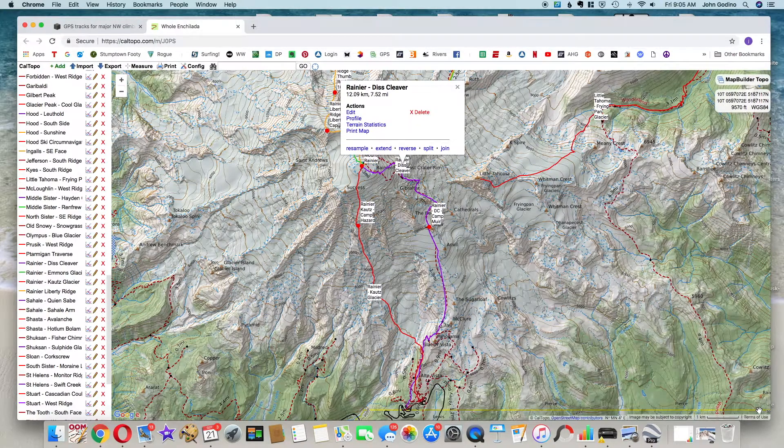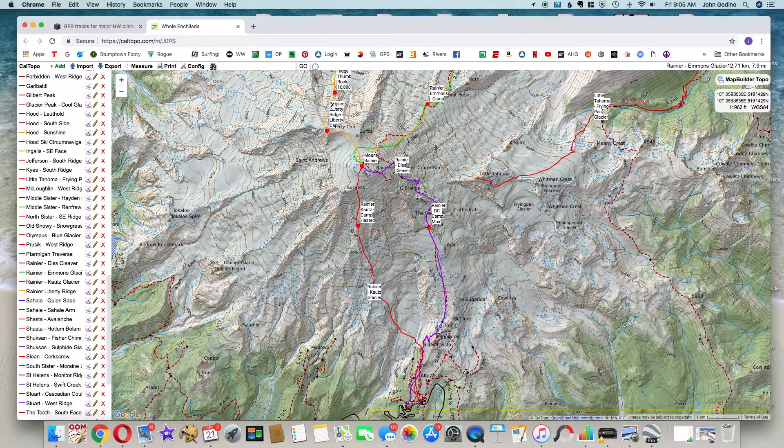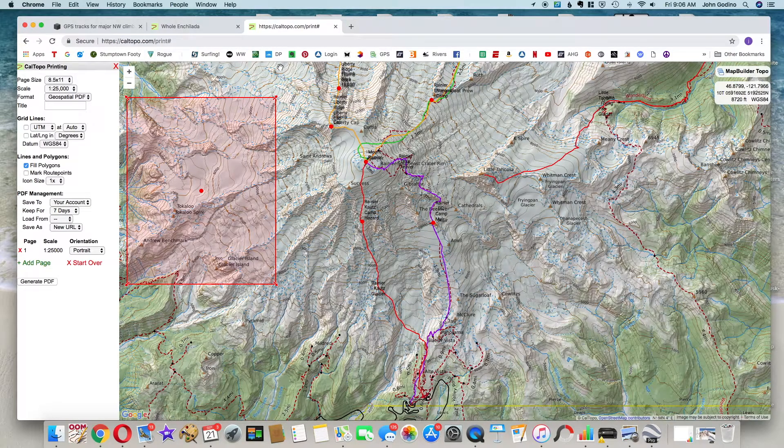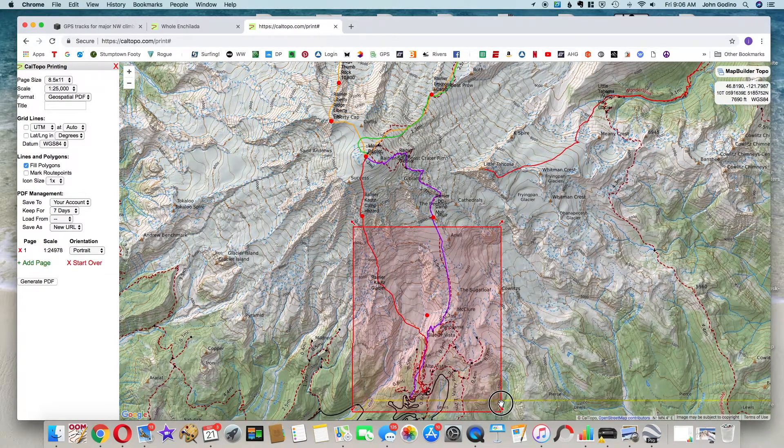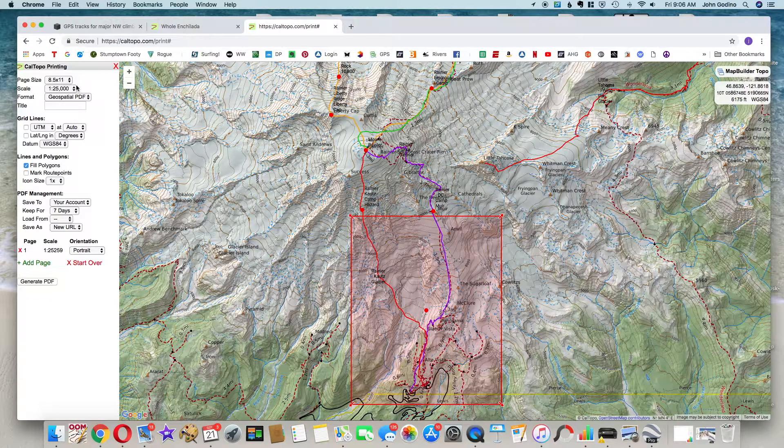Let's close out of here and get on to printing. To print a map of our GPS track in CalTopo, we go to Print, then click 'Print to PDF or JPEG.' This opens a new browser tab which will generate our print box. The red box is the print area. At 8.5 by 11 paper and 1:25,000 scale, we can move this box around by grabbing the arrows on the corner. Let's move it down to cover the start of our route at Paradise. I like to have a UTM grid printed on my map, so I'll check this box, which will print a one-kilometer UTM grid over the map.